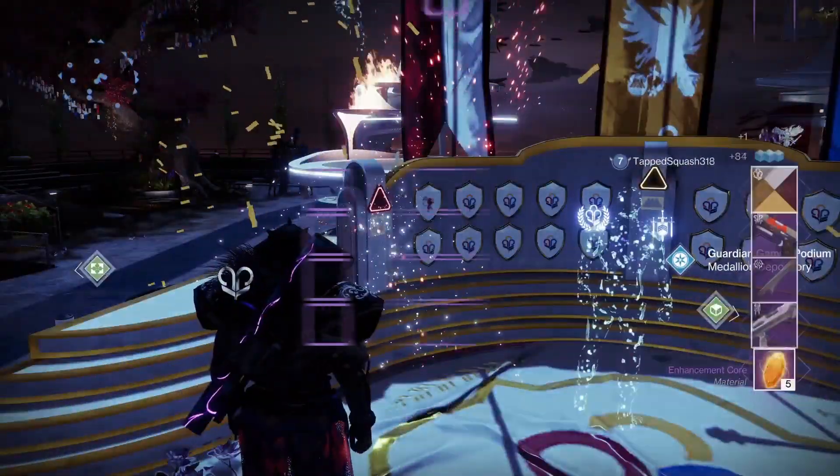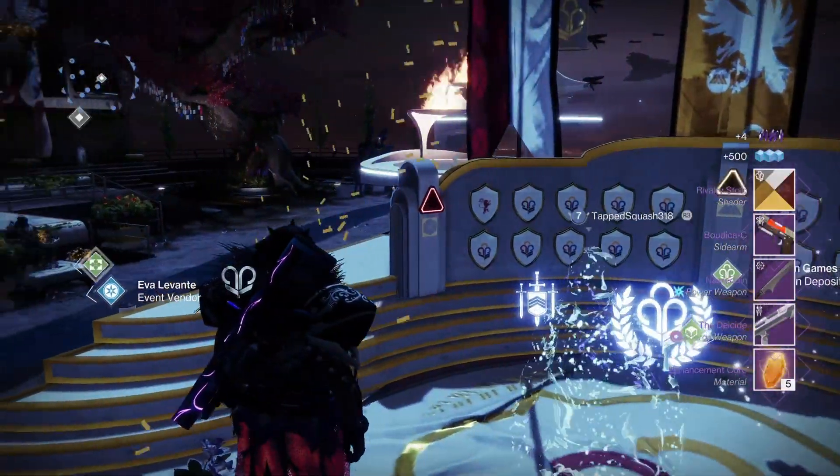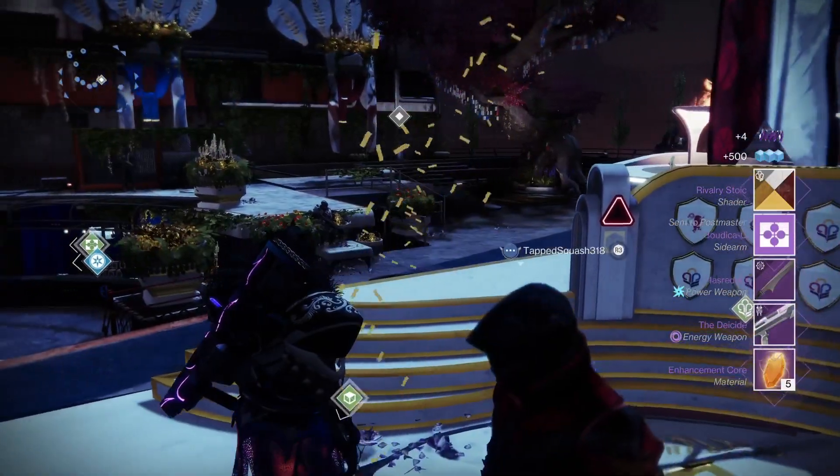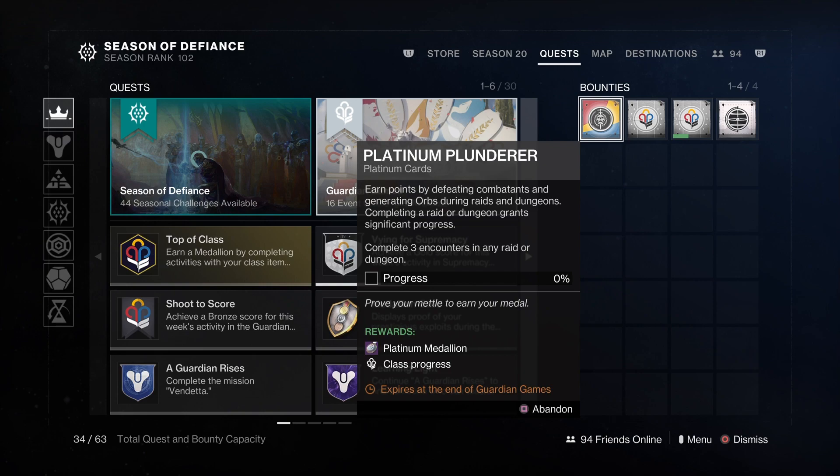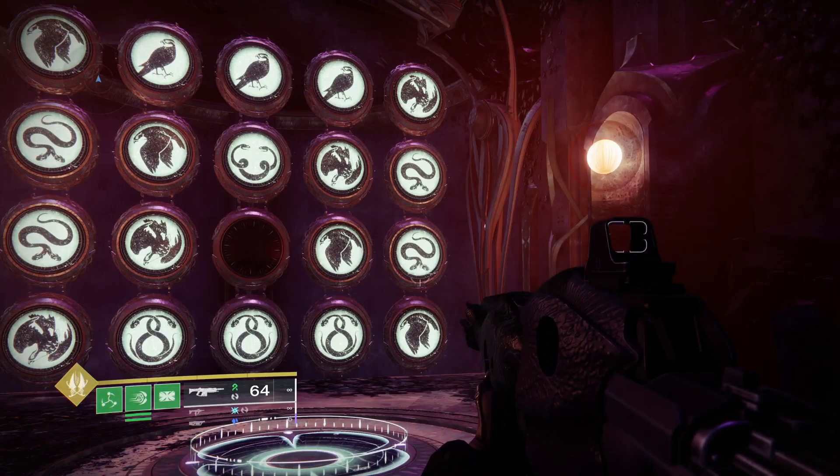The best and fastest Platinum Metal Farm in Lightfall and Legendary Shard Farm. Go to Eva Levante at the Tower, buy the Platinum Ray card, and get the Shouro Chi checkpoint.